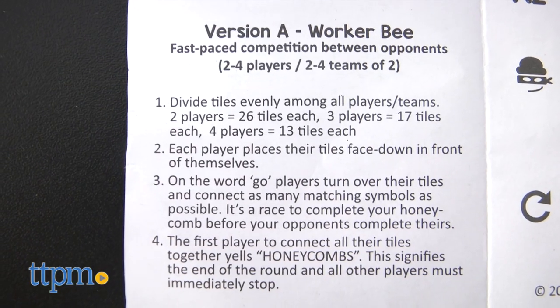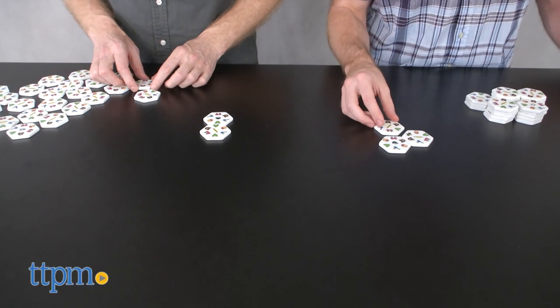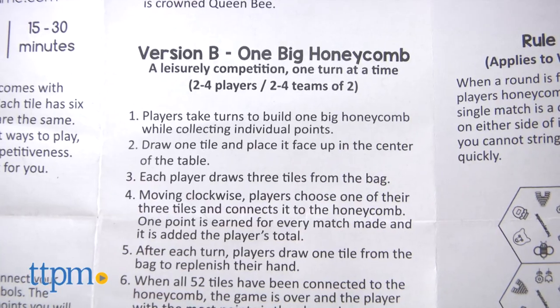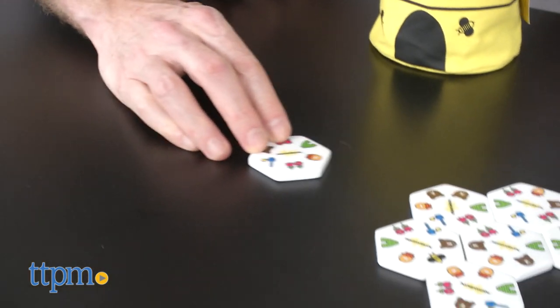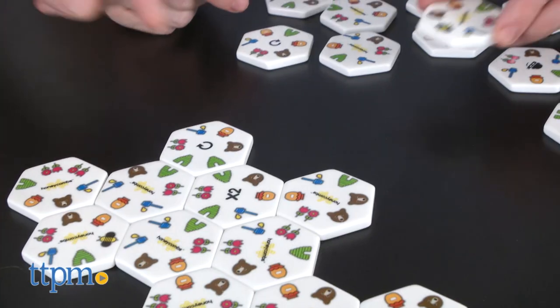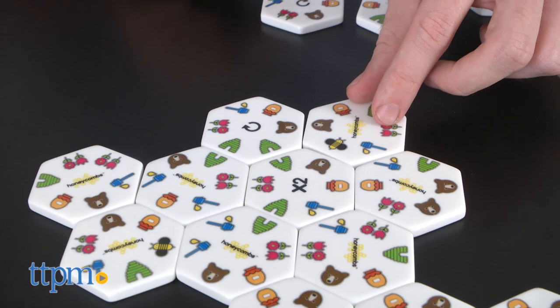Honeycombs offers three versions of play: the Worker Bee version, where all players race to use all their tiles to build their own finished and matched honeycomb; the One Big Honeycomb version, where players take turns to collectively build the board in an effort to earn the most points; and the Honeycombs Puzzle, a non-competitive version where players collaborate to use all tiles in order to complete one large honeycomb.